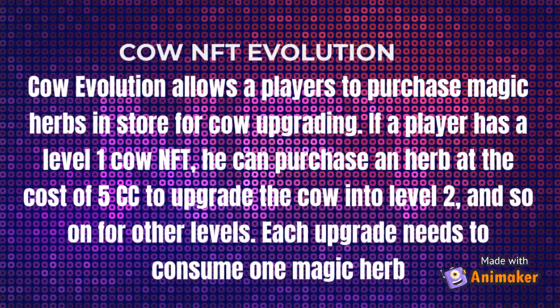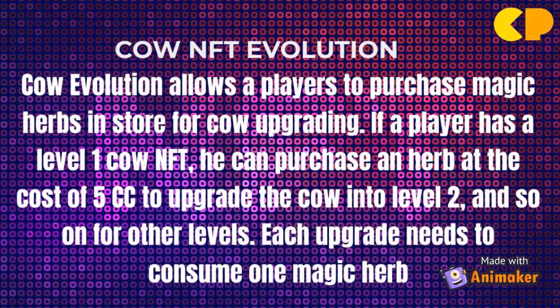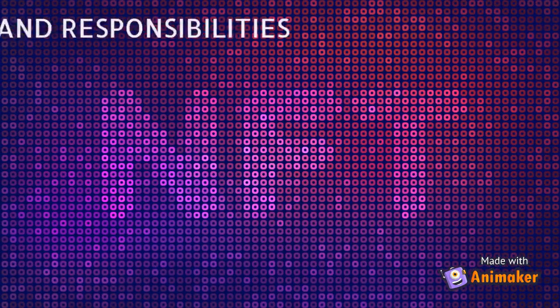Cow Evolution allows players to purchase magic herbs in the store for cow upgrading. If a player has a level 1 cow NFT, they can purchase an herb at the cost of 5 $CC to upgrade the cow into level 2, and so on for other levels. Each upgrade needs to consume 1 magic herb.